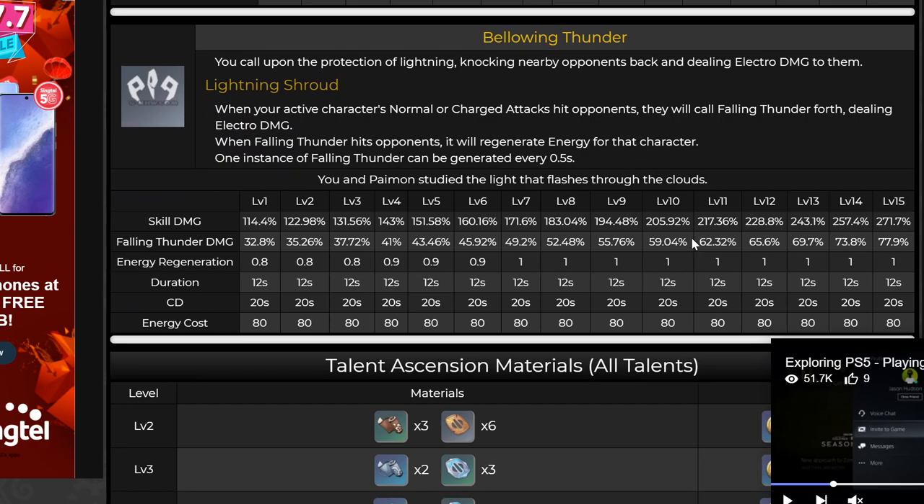On top of that, the burst is like Xingqiu's burst — it provides constant Electro application. Obviously it's not as good as constant Hydro application since Hydro enables Vaporize, but this allows constant Electro-Charged reactions. Remember about Electro-Charged? In my Kazuha math video I shared that Electro-Charged is actually the best combination to work with Swirl. I think you'll see a potential comp coming together here. I'll do a separate video on the comp — otherwise there's too much content to cover — but I think you get the gist of the Electro Traveler's potential.